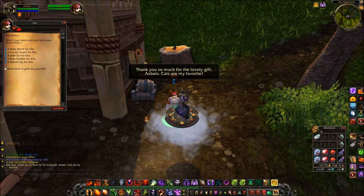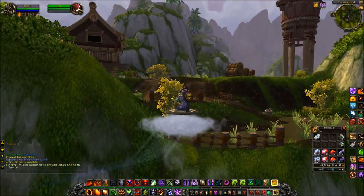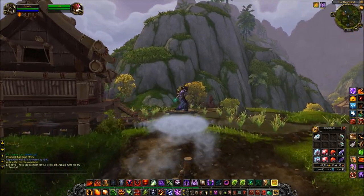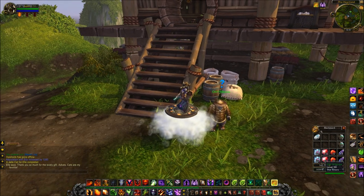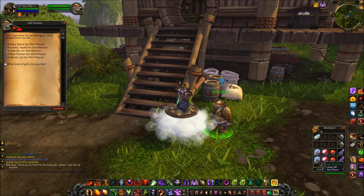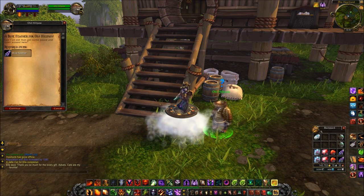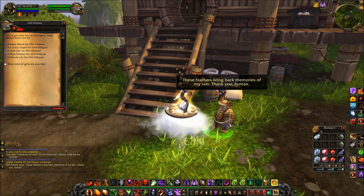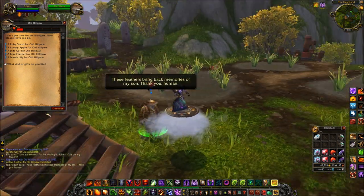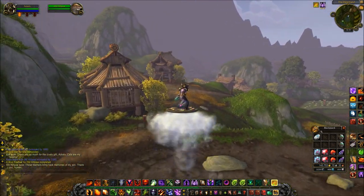So I give a Jade Cat to Ella and I get 1,080 rep. Remember, I'm also Gilded and Human — if you were non-Human and non-Gilded you'd be getting 900 rep for giving them a special gift. If we jump up the hillside, we come to Old Hillpaw. He likes himself a Blue Feather, so if I give him one — voilà — 1,080 rep for him as well.